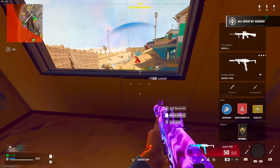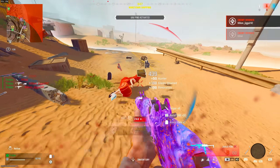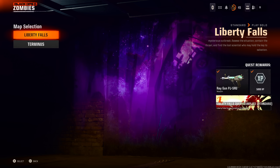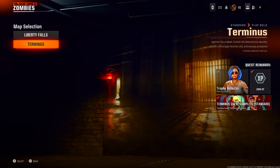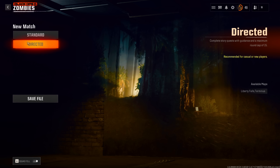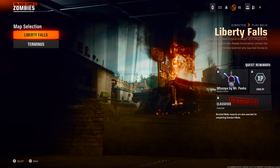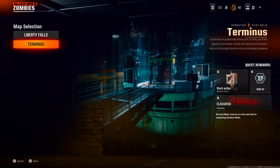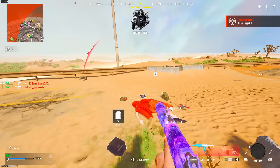Next are the Zombies rewards from Easter eggs. There are currently two Easter eggs available — you can do them regularly or in Directed Mode, though regular mode gives better rewards. Completing the regular Easter egg gives you an operator skin, the Ray Gun weapon blueprint, and other rewards. Completing the Terminus Easter egg gives you the operator skin for Maya, and Liberty Falls gives you the Ray Gun blueprint. A brand new map Easter egg is also releasing on December 5th, along with a Zombies-exclusive event, so there will be many more rewards stacking on top of these.